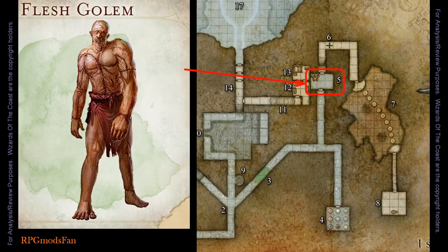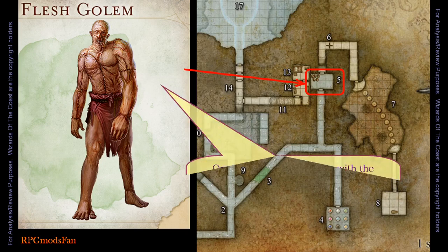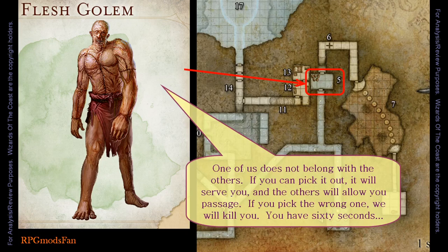Lined up against the north wall of room number 5 are five flesh golems, each with a number on its chest: 5, 7, 9, 11, and 13. Number 5 says, 'One of us does not belong with the others. If you pick it out, it will serve you and the others will allow you passage. If you pick the wrong one, we will kill you. You have 60 seconds.' The answer is 9, because 9 is not a prime number.